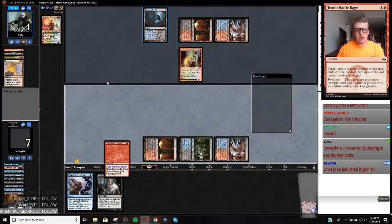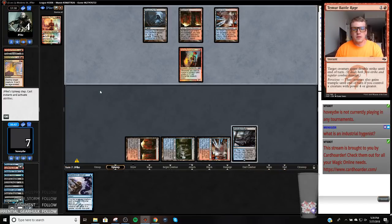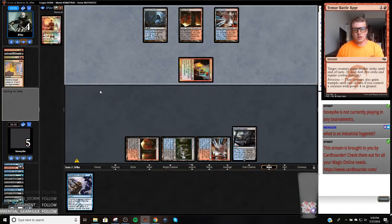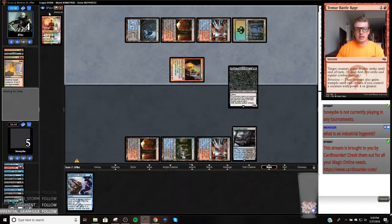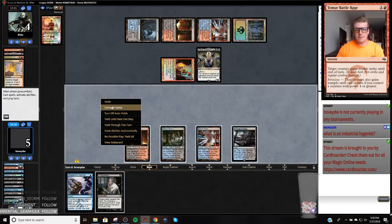I think this means I'm dead — I think I'm drawing dead now. Just game over. This is five, so the Tar Pit's lethal next turn. They have Kalitas. Yeah, they got us.